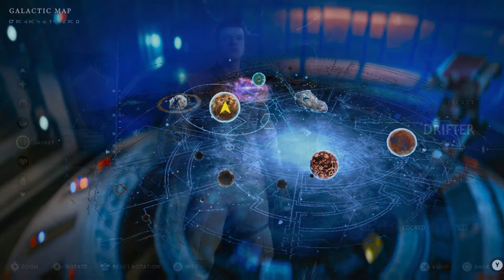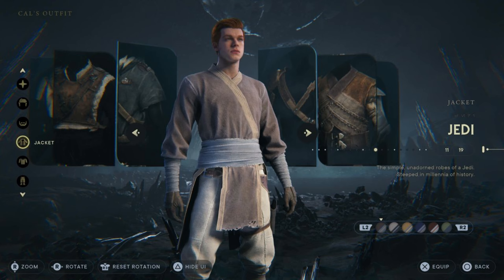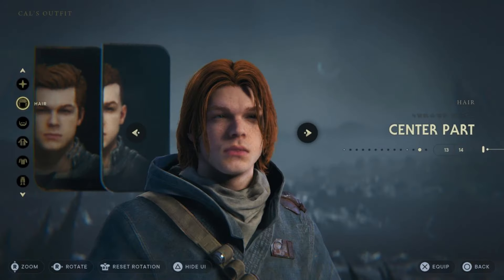Another huge improvement category for Jedi Survivor is customization. There were some good customization options for Jedi Fallen Order — outfits for Cal, skins for BD, and skins for the Mantis. The Mantis skins don't carry over to Survivor, but that's not much of a loss when you get so many outfits for Cal. You get jackets, pants, almost endless options, plus you can customize Cal's hair, facial hair, and pretty much everything about him except his key features.